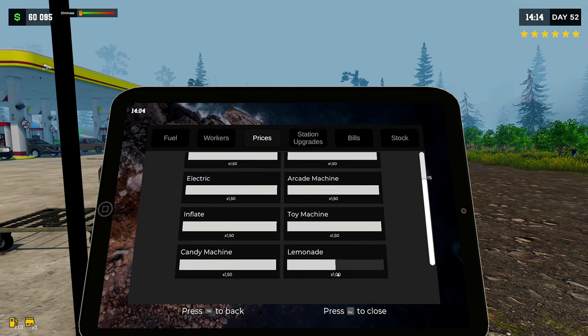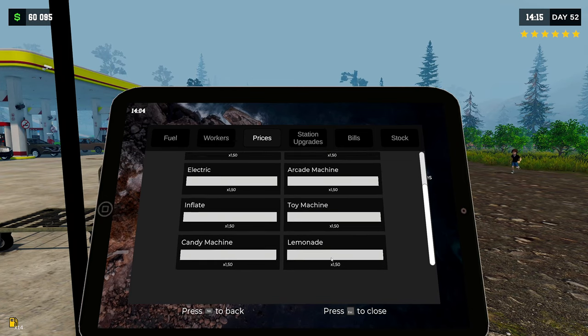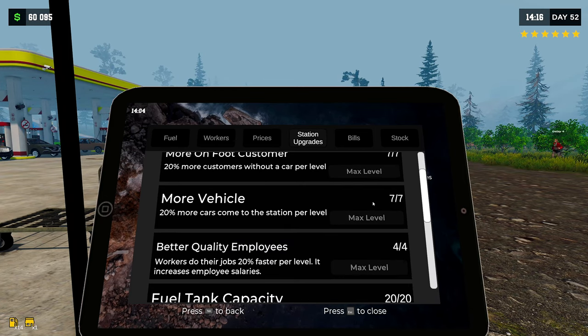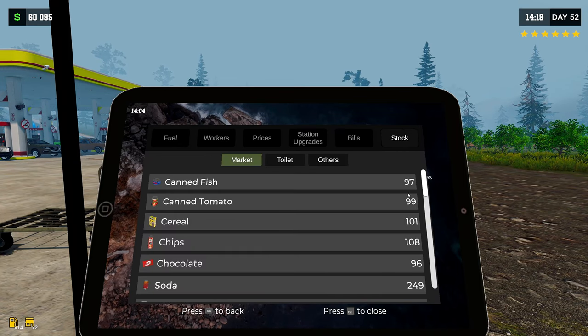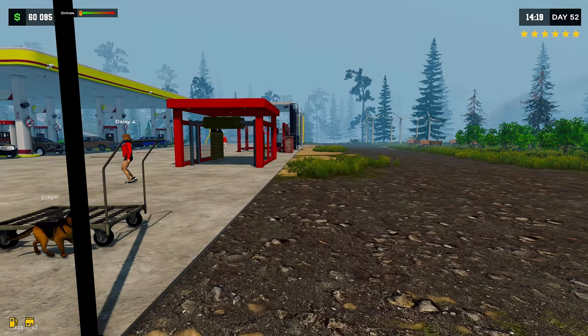We have a lemonade marker now as well - okay, cool. Any new skills? No, we don't have any new skills, but we still have stock. That's okay.